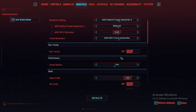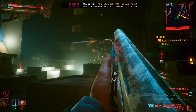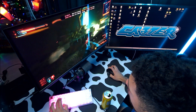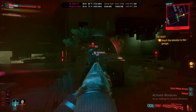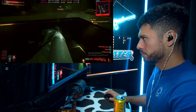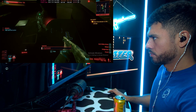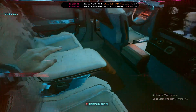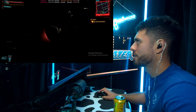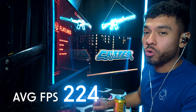Cyberpunk 2077, medium settings. I'm here for you — guys, let me in, tell me you got it. Average FPS for Cyberpunk 2077: 224.